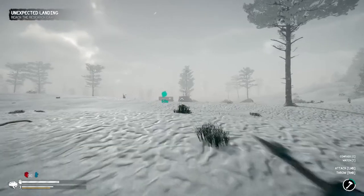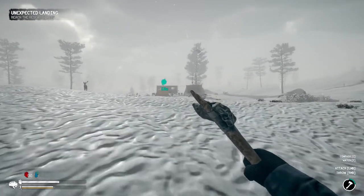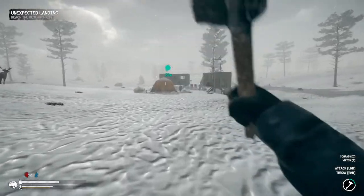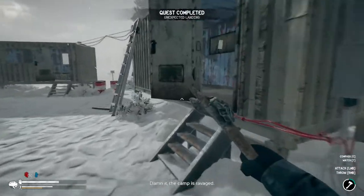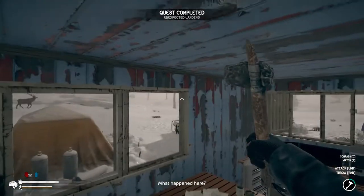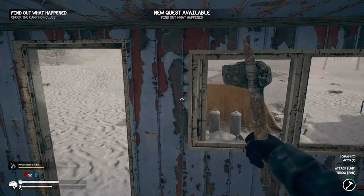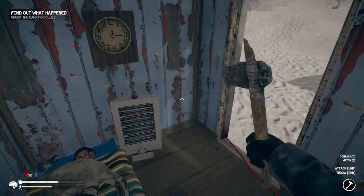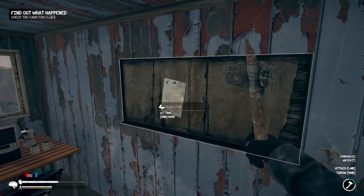As my sanity goes down and my temperature drops — let's see what we get inside here. The camp is ravaged. What happened here? I was looking at the bar to see if temperature was going up or down. The camp is ravaged and there is a note we can read.